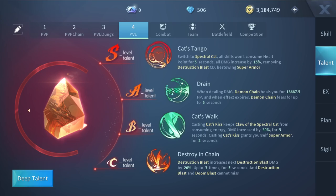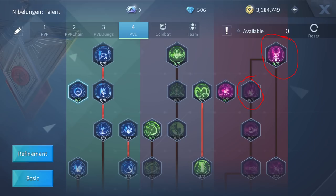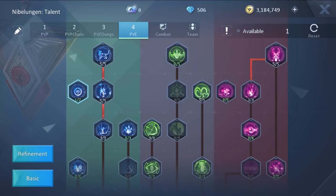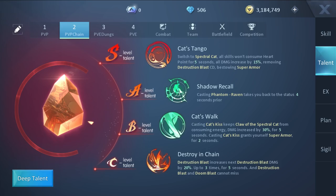For the PvE talents, we use the exact same page except the A-level talent, which is Drain. For the Deep talents it is close to the same — we max out the whole left side, but now we don't max out Smooth Move and everything else is the same. For people below level 90, the Deep talent PvE page does not use Klaa, as that would be a waste of skill points. We never use Phantom Spectral Cat in the level 90 PvE skill rotation since it doesn't do enough damage for the activation time. However, at level 100 and up, Phantom Spectral Cat is a must. For PvP, we take 1 point out of Hunt and place it in Smooth Move.